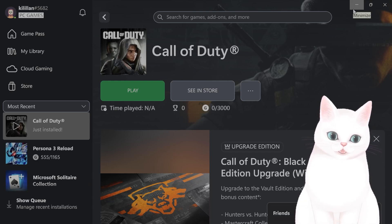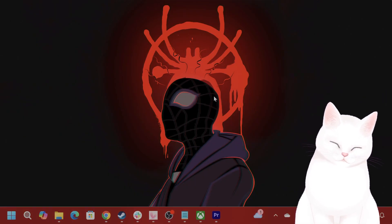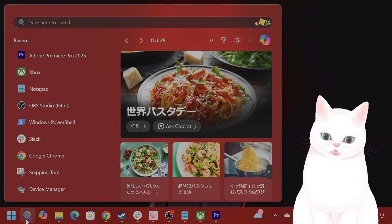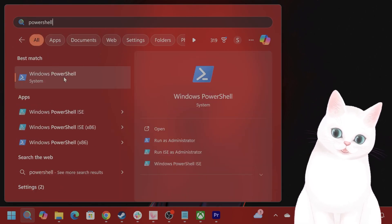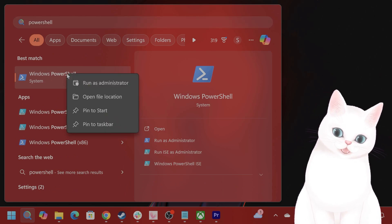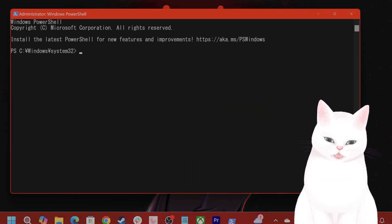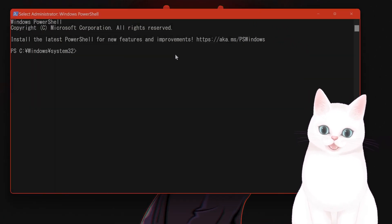Now if that didn't fix your issue, what you're going to want to do is install the Gaming Services repair tool for the PC from the Windows Store. This is actually very easy — go to Start, type in PowerShell, Windows PowerShell will come up, right-click on it, hit Run as Administrator, and hit Yes.